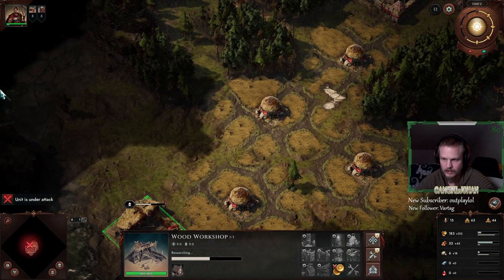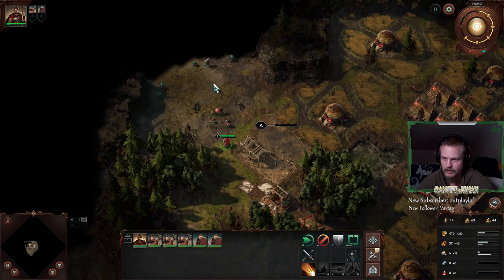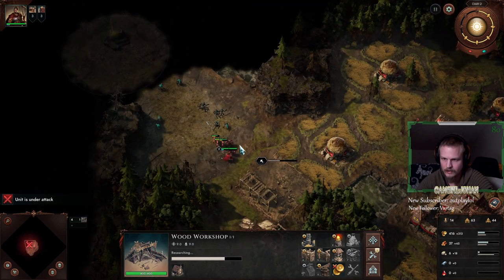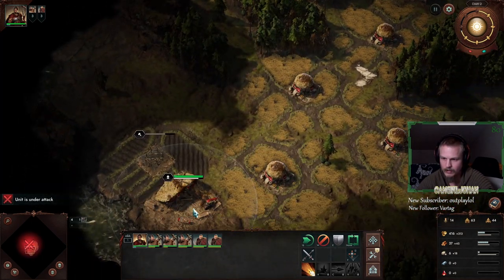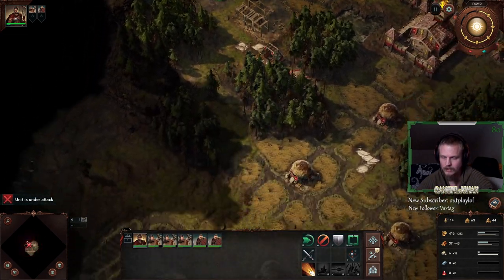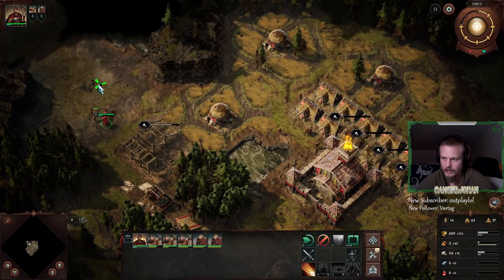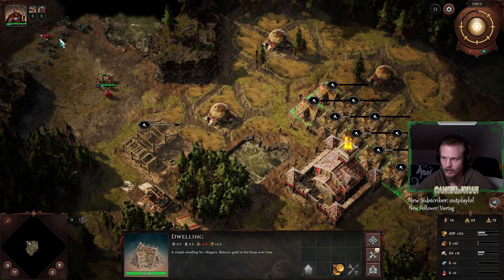Now we're soon going to upgrade. I'll do one more hut — I just keep going huts, gather huts, and dwellings all the time. Cyrus wants to stay in the background — he's a support hero. You don't go all out on him. If you do, he dies. There is the upgrade. We upgraded all our dwellings to tier 2. That's what I do, that's what I recommend you do, and that's almost everyone.